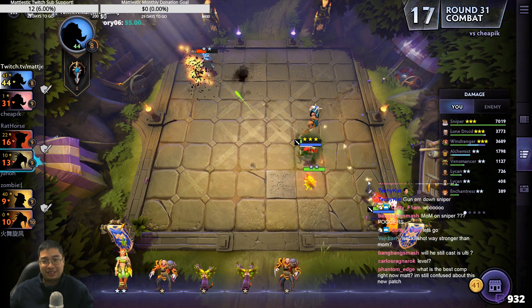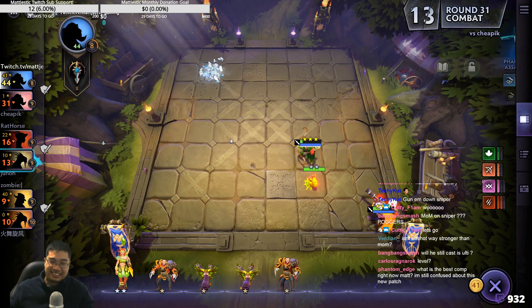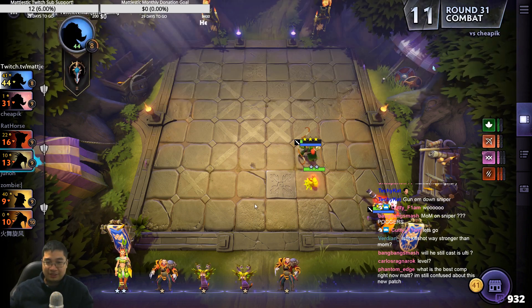3-star Windranger, 3-star Sniper with Mask of Madness, 3-star Lichen, and more 3 stars to come. This particular meta really favors it because you get a free roll when you lose — you keep rolling and it benefits that. If you don't go for 3 stars, 2 stars are rolling but not helpful.